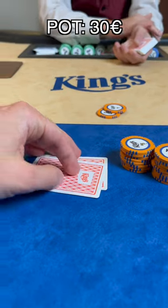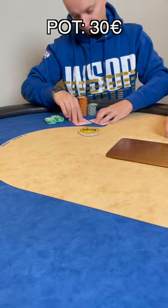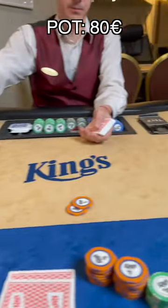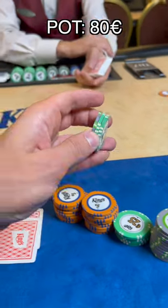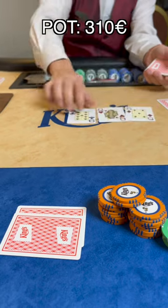You have ace-queen suited on the big blind playing a 10-20 cash game with around a 1,400 euro stack. Hijack folds, button opens for 50 euros, small blind folds, and you decide to 3-bet to 150 euros. The dealer button calls.